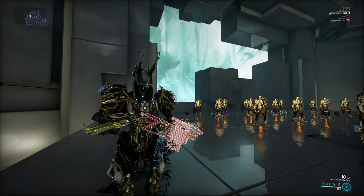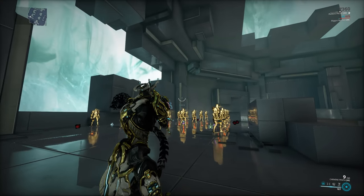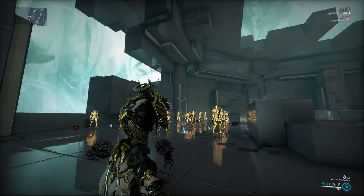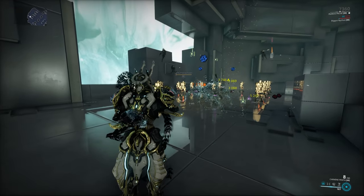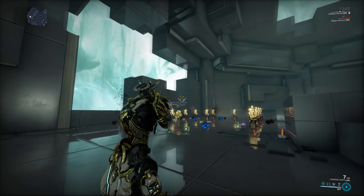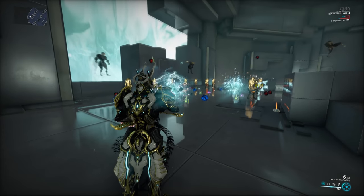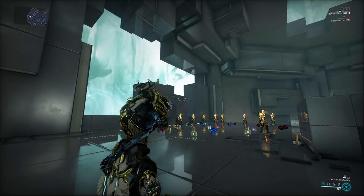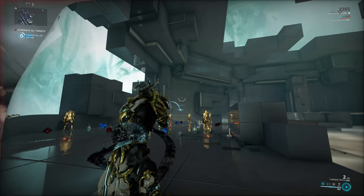The way the Penta works is a little different from a lot of other explosive weapons — instead of firing an explosive that blows up as soon as it touches something, you're firing grenades that can do a little bit of upfront damage if you hit an enemy directly, and you blow them up with secondary fire. You can have up to 5 grenades active at any given time, though this also counts grenades from multishot, so a lot of the time you'll only be able to fire 2 or 3 times before you have to blow them up to fire more.